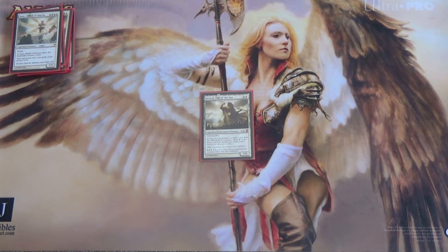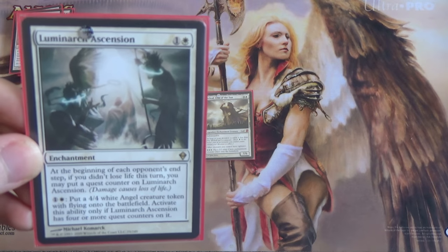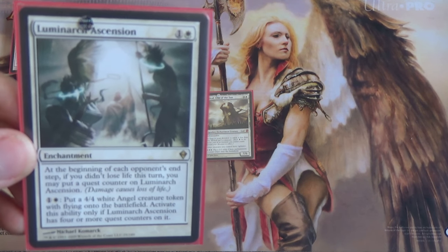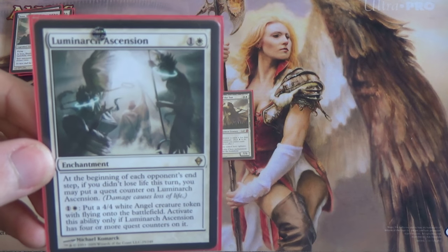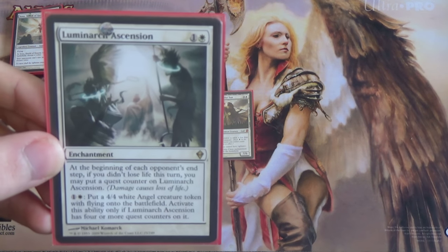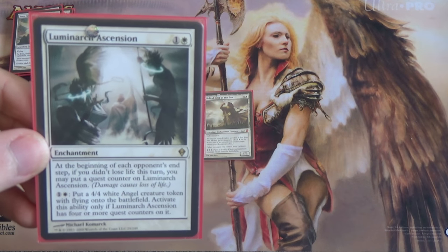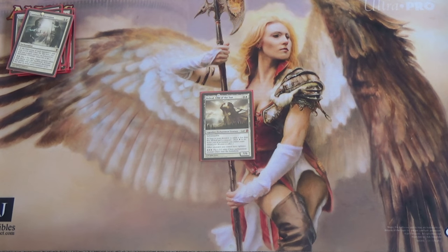Now for our creatures that aren't actually creatures — they just make creatures. We're going to start off with Luminarch Ascension. This is great in EDH, especially multiplayer. This is one of the best cards in your deck. You put it out on turn 2, and then for each opponent, if you didn't lose life during their turn, it gets a counter. So with enough players, you can start your turn 3 with enough to start putting out 4/4 Angels. Seems good.